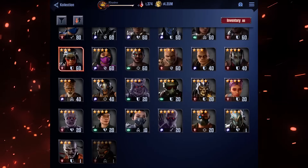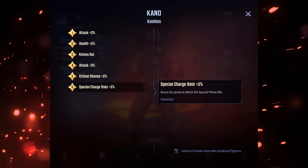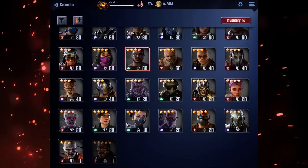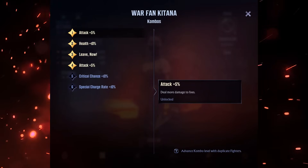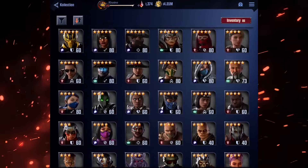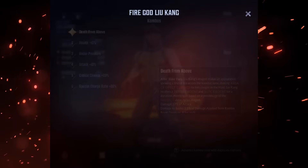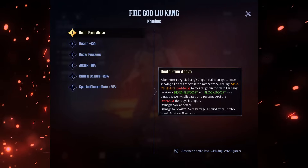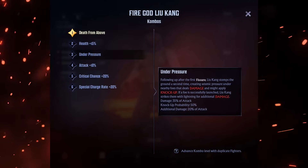Minion characters don't have combos, so it sucks to be them. Three star characters all share the same stat boost combos except for combo three, which provides them a unique upgrade in the form of an ability modifier. Four star characters also all share the same stat boost combos with each other except for combo three, which like three stars is a unique ability modifier. However, just by virtue of being a four star, their stat boost combos are considerably stronger. Five star characters also all share stat boost combos which are superior to three star and four star combos, but they also get two unique ability modifier combos — the first at combo one and the second at combo three.